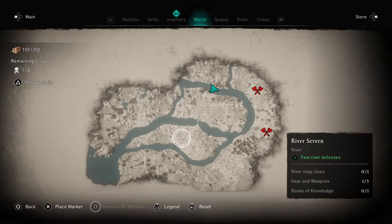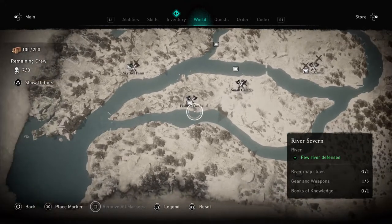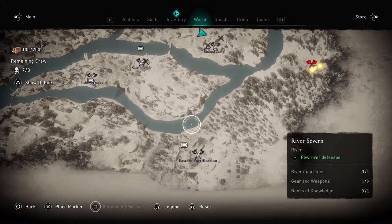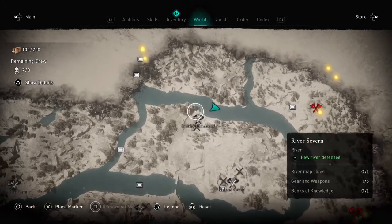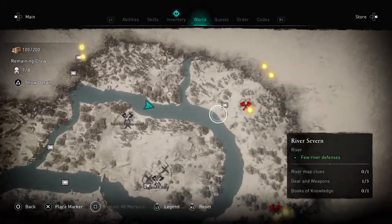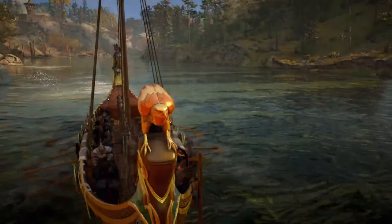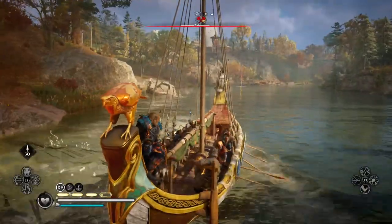Last time we started a river raid along the River Severn. We took out the Wyther Farm, the small camp. We didn't deal with the eastern fortifications — we dealt with that one last time. We took out the island camp and we just took out the smith homestead. So we found a couple more locations I could hit. I'm actually going to hit this one here just to see how difficult it is, and then we're just going to explore the River Severn.